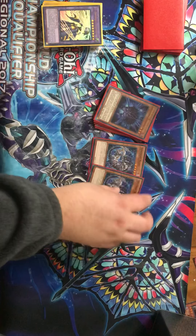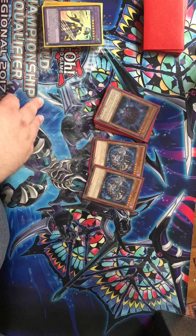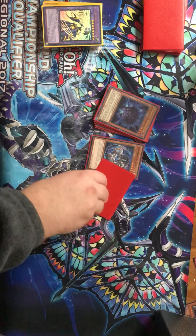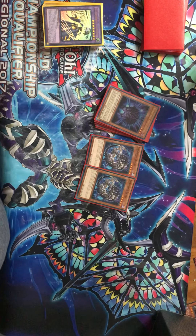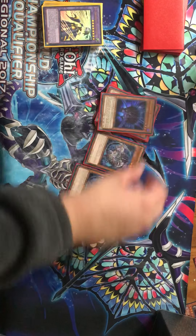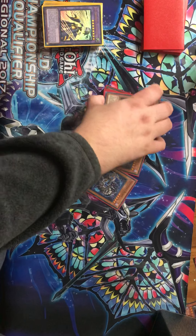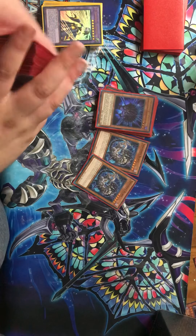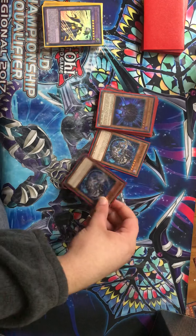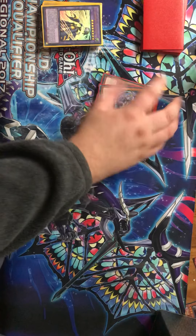Two Beast. I find a lot of people only playing one Beast, but drawing is a really good effect and sometimes you just want a tribute set. If you've got a Hedgehog, you can flip it face up and then tribute set the Beast to get its flip effect and make sure you don't have a weak body on the field if you can't link it off. I'm playing 49 cards, so I don't usually brick on Beast.